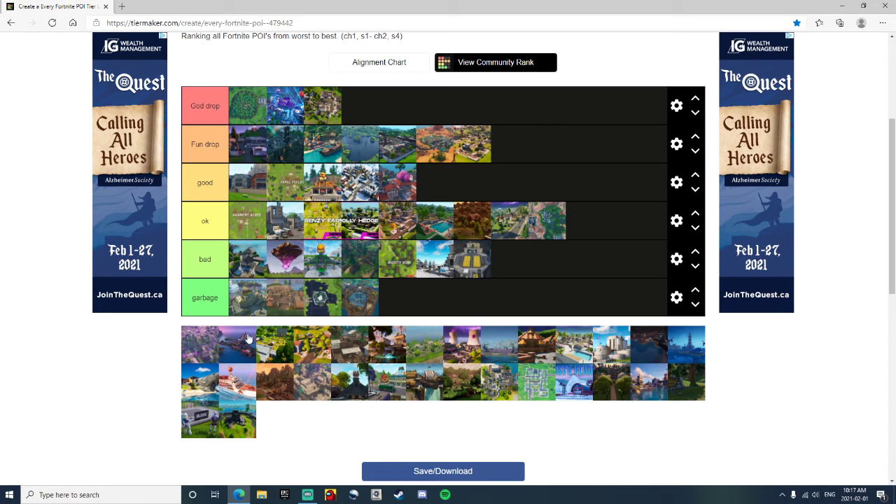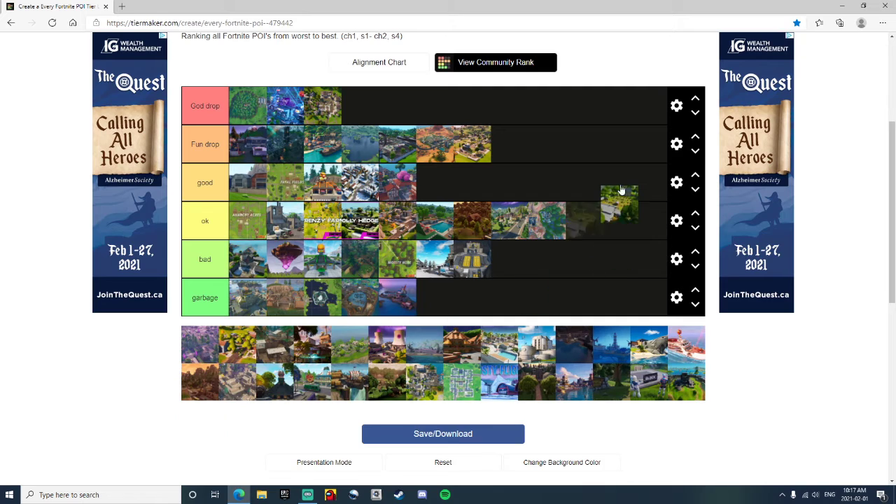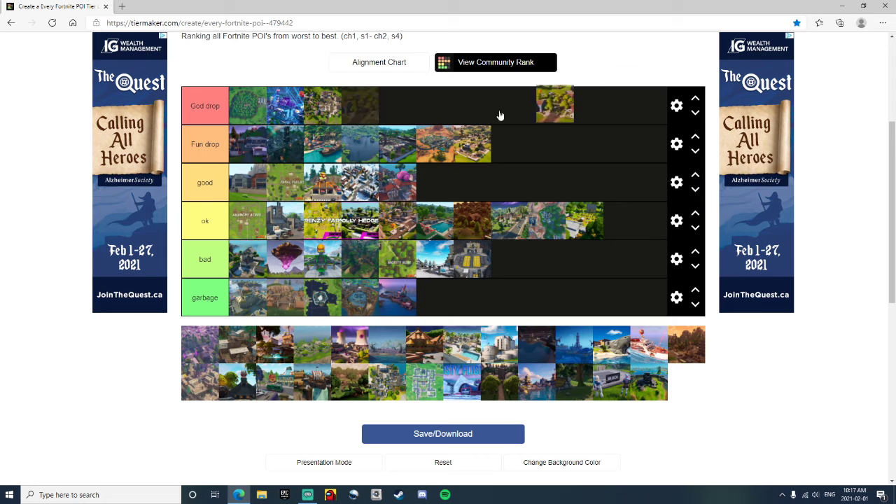Rickety Rig — I really didn't like that season, there was way too much water everywhere. That was a Garbage location, there was nothing there. Risky Reels — it was an okay drop, they brought it back, but I think it was better when it was originally there. Salty Springs — it is a God Drop, ever since that OG day. You could get lots of kills, loot up — it was just a really nice location.